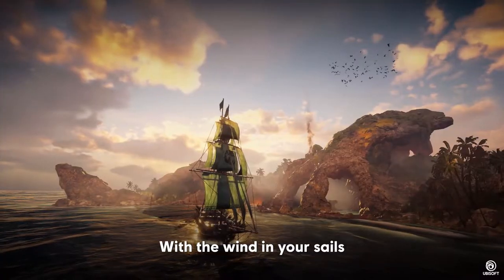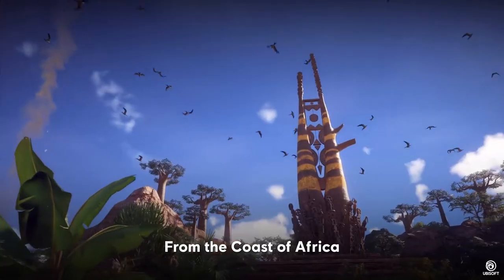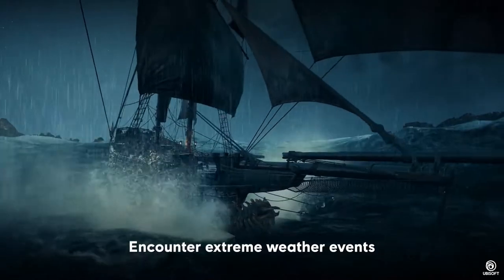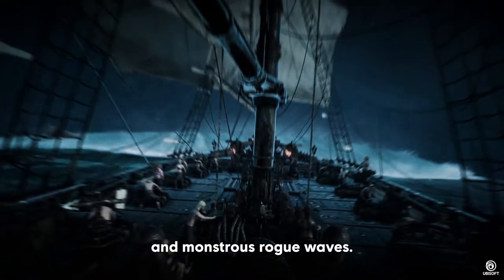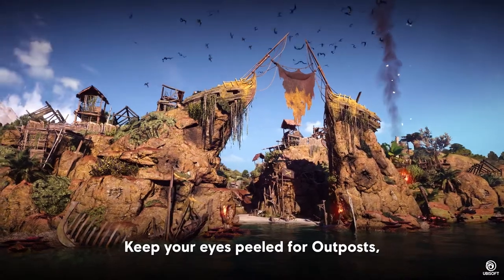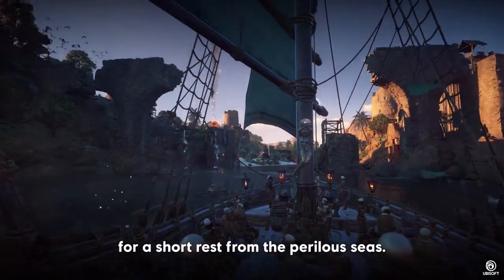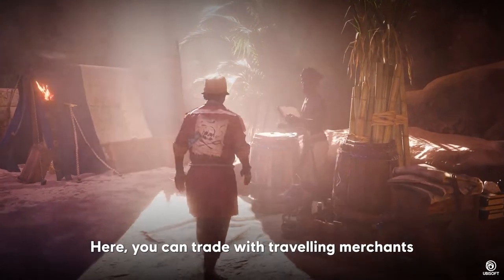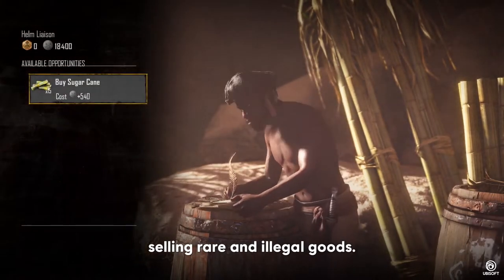With the wind in your sails, journey to the furthest reaches of the Indian Ocean, from the coast of Africa to the East Indies. Encounter extreme weather events like violent storms and monstrous rogue waves. Keep your eyes peeled for outposts, which are safe spots where you'll be able to dock your ship for a short rest from the perilous seas. Here, you can trade with traveling merchants and clandestine smugglers selling rare and illegal goods.